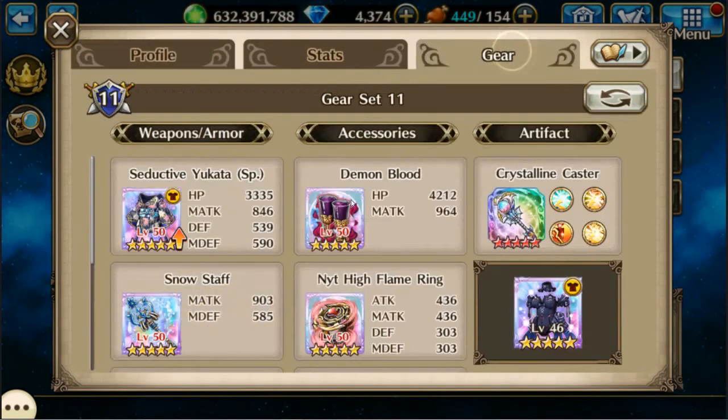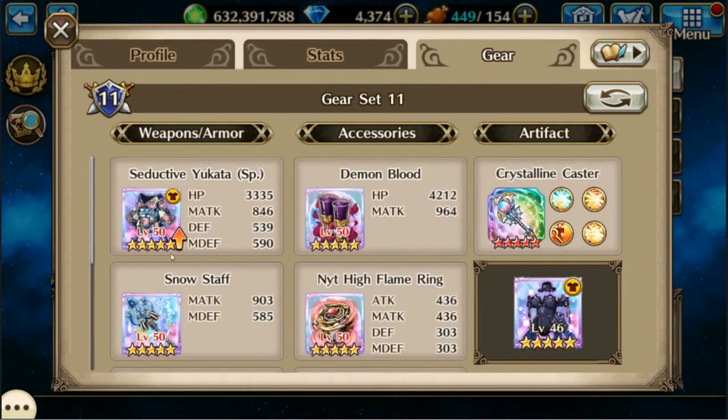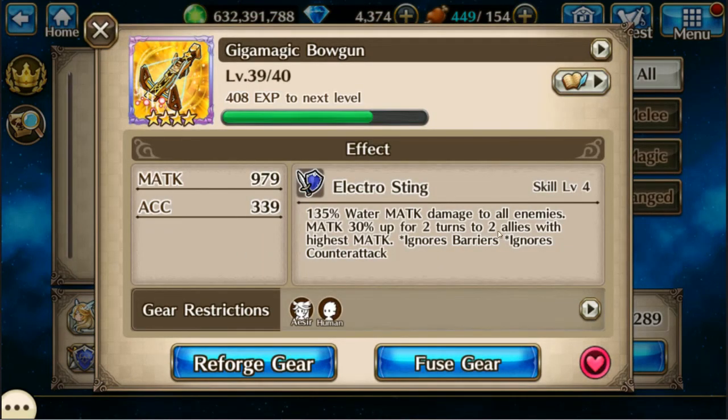Third is going to be Witch Gullveig, and just again a lot more water damage on her. I wish I would have got another one of these Giga Magic bows, because mine will be stuck at 4-star forever now.